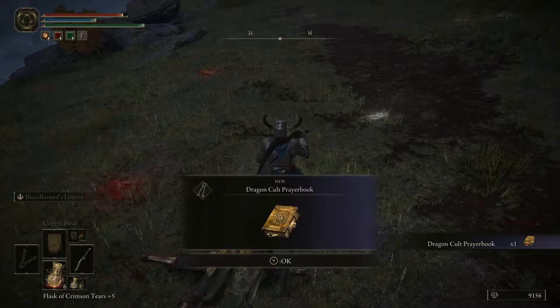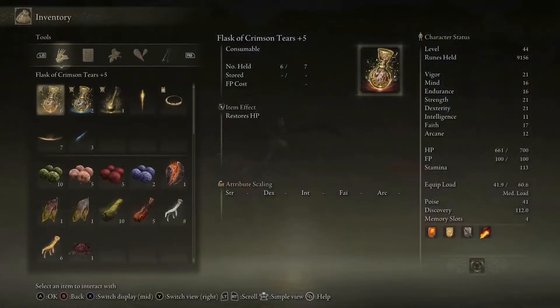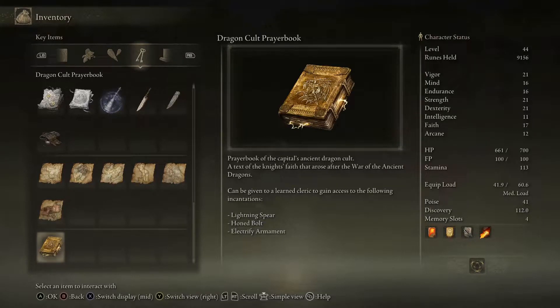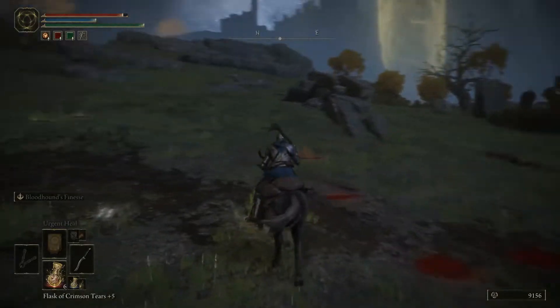Dragon Cult Prayer Book — sounds interesting. Learned cleric. Prayer book of the capital's ancient dragon cult, a text of the knight's faith that arose after the war of the ancient dragons. Given to a learned cleric to gain access to the following: Lightning Spear, Honed Bolt, Electrify Armament. That sounds fantastic — that sounds like something we want to do.